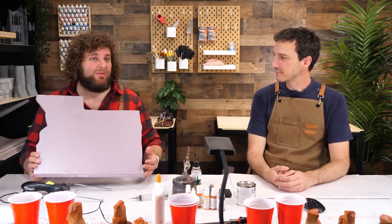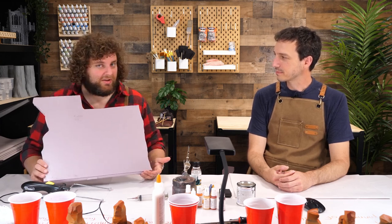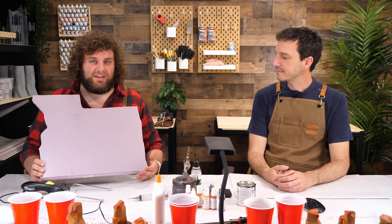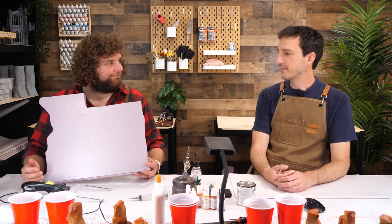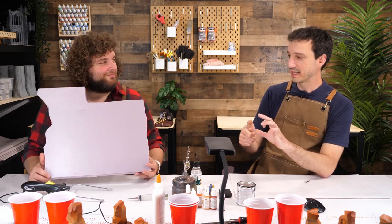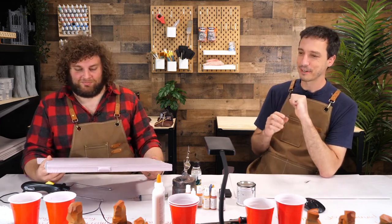You can also cut pink foam with a serrated knife like a bread knife — it works fine, but the look is a little too rough and you have less control. Some people use a box cutter with the blade extended — but the noise is terrible, like fingernails on a chalkboard. You also can't do fancy curves and intricate shapes with a blade — you really need a wire. Plus, pink foam immediately blunts blades really fast — it's like science magic.